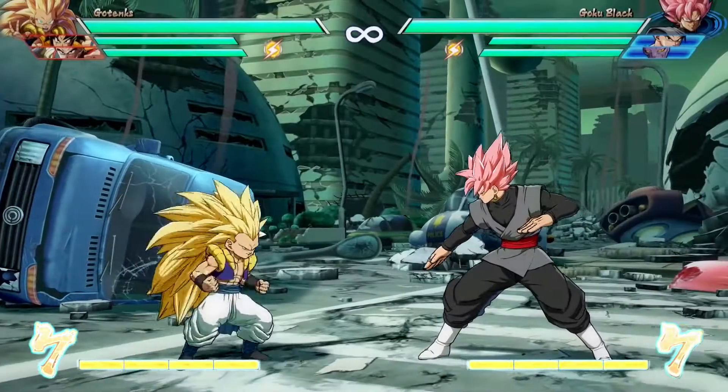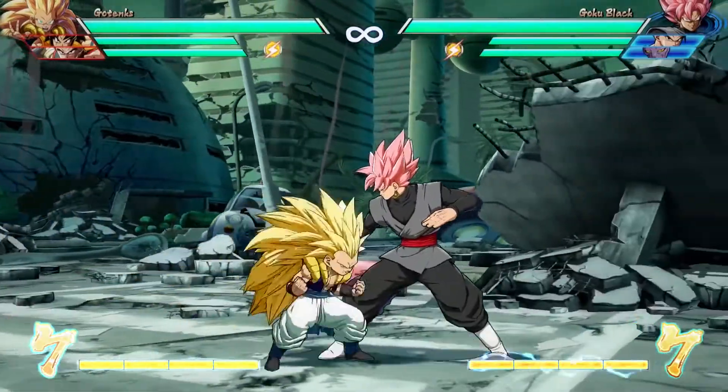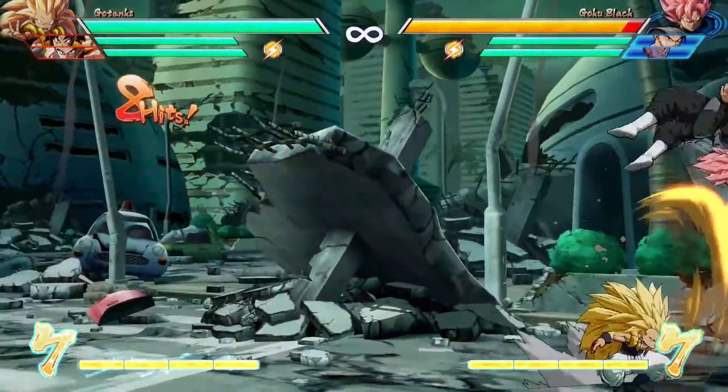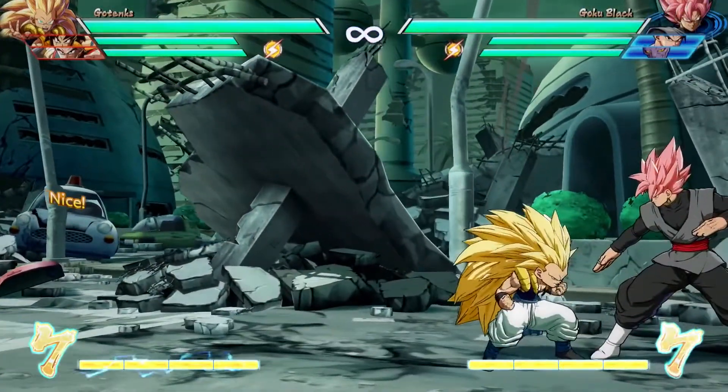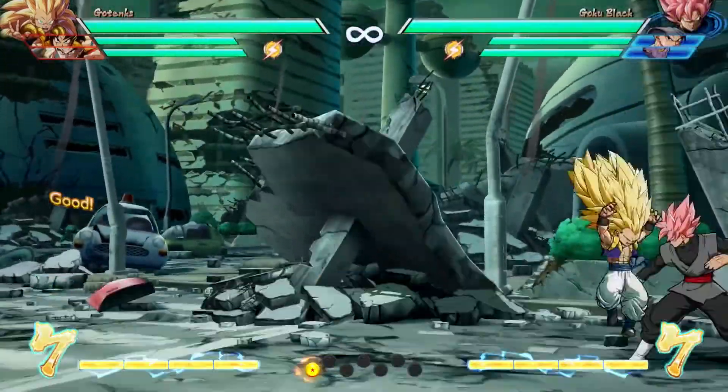Now the most important thing about Gotenks is his combo ability. He's going to get a lot of cool stuff in the corner off of his twirly kick — I don't know the full name of it, sorry, we'll get that later on — but that allows you to actually follow up afterwards. You do the heavy version of that, and you've got yourself a little juggle after that right there.